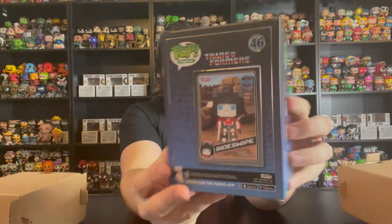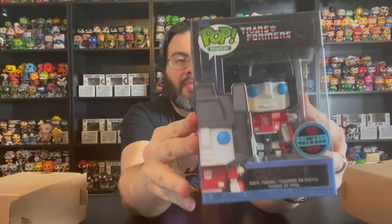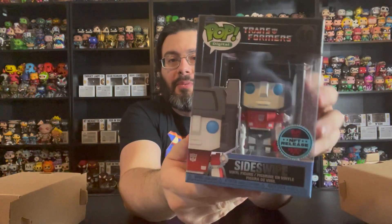Let's take a look at the first one — wow, that looks really good. It's Sideswipe! Here is Sideswipe in the box. I really like the NFT boxes; they have a really cool color scheme to them. This was 1550 pieces, so you can only get this when you redeem it.